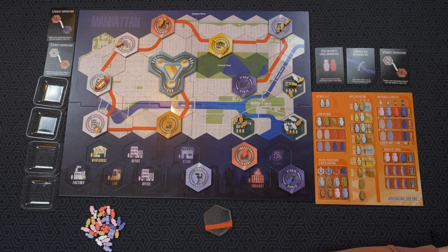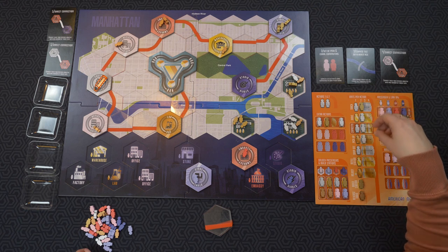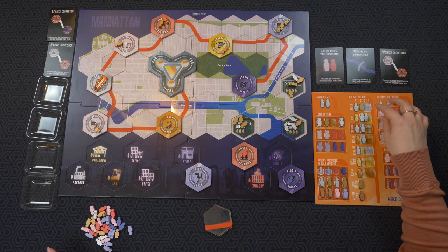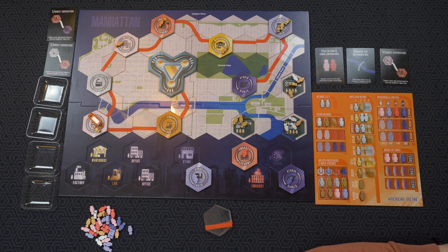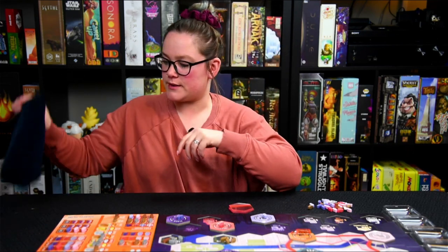Moving one is one, dropping off one is one. I can drop off, drop this one off again. Do I need to move, do I need to drop off — what do I need most right now? I don't need to adjust anything. Let's just go ahead and do a move. I think I got something here — for my last turn I'm going to pick up and move. That's all I could really do. There's the last person, the bag is empty. Let's see how we did.